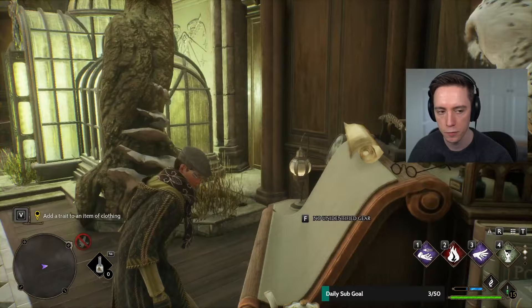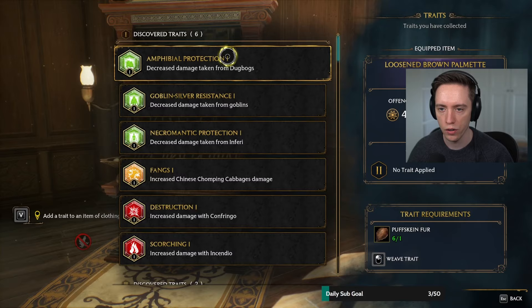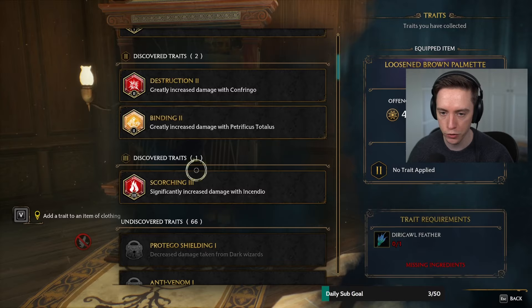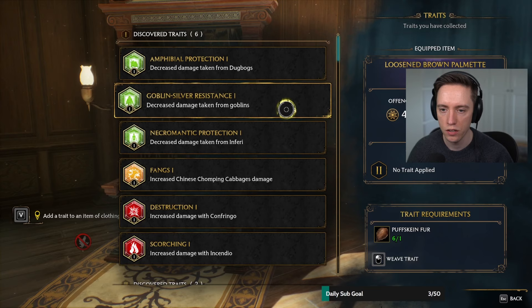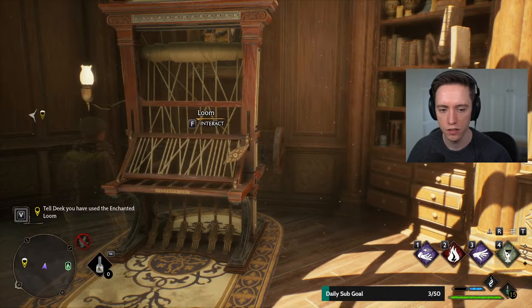Add a trait to an item of clothing. So these things I've already unlocked a little while ago but I need to have special materials for those. Decrease damage taken from goblins — that seems helpful. That came out nicely.